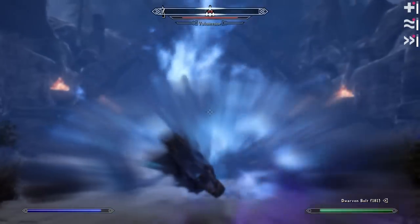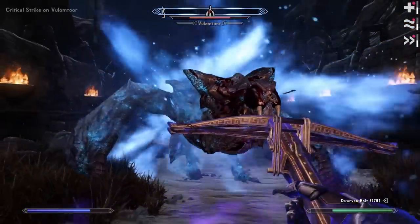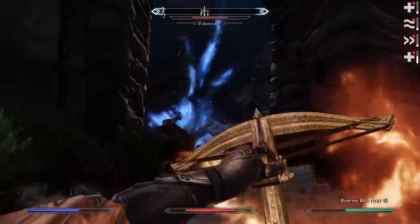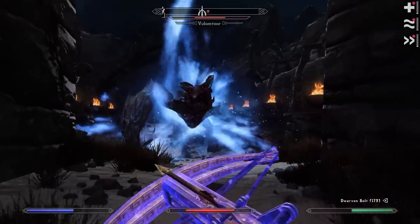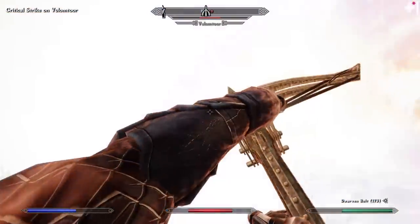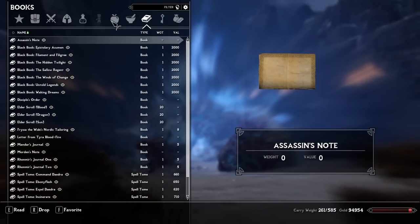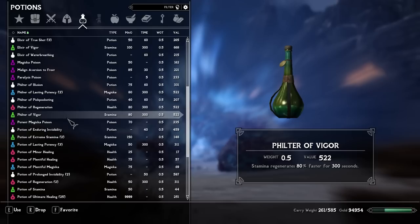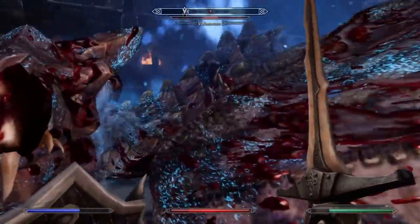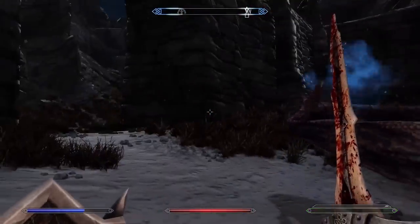Not letting me shout again — there we go. Because Dragonrend does wear off after a while, so if a dragon just continues to circle and doesn't land, it can wear off. One thing I do like about Dragonrend is it also can be used to stagger a dragon enemy — so even if they're already on the ground, using it again on them does stagger them, which is really nice. Let's finish him off real quick. That's one down.